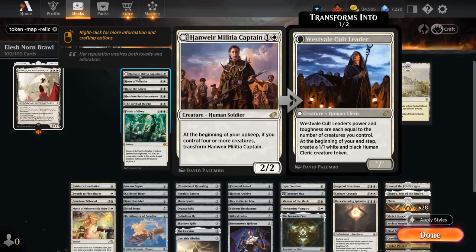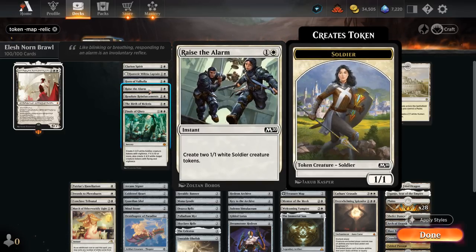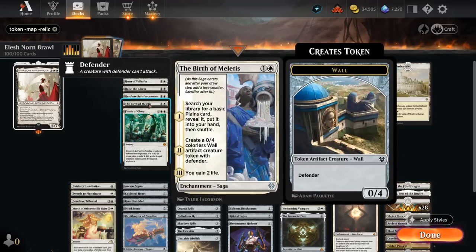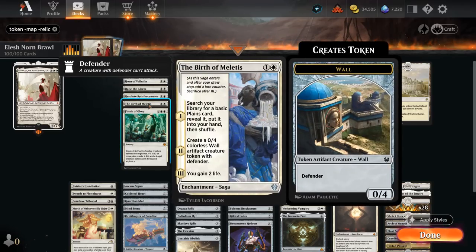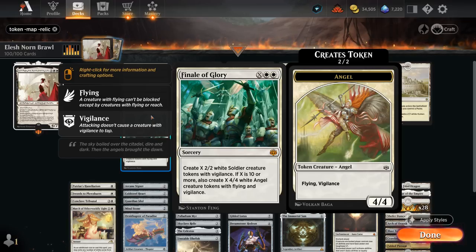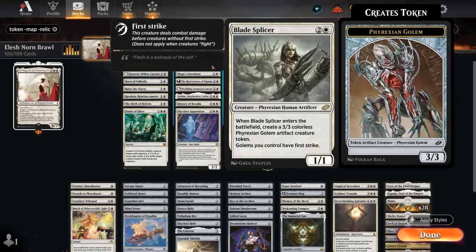The Militia Captain can transform into Cult Leader, making additional 1/1s each turn if we have enough creatures. The Horn of Valhalla is an equipment that can be adventured first to make X 1/1 tokens and then boost up our creatures afterwards. Raise the Alarm is a 2-mana instant making 2 1/1s. Reinforcements is a creature that's basically the same. Birth can make a 0/4 Wall token and help us hit our land drops by finding a Plains. Finale of Glory can be an awesome finisher, especially if X equals 10 or more, in which case we make 4/4 Flying Angel tokens with Vigilance as opposed to the 2/2 soldiers. Blade Splicer makes a 3/3 Golem which will have First Strike for as long as we control Blade Splicer.